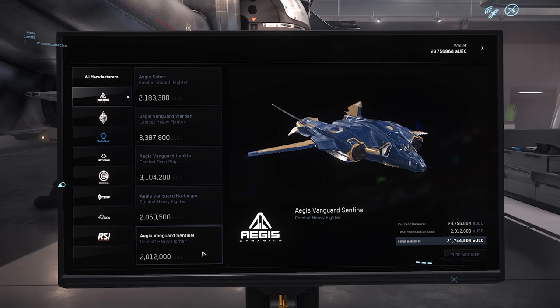The Sentinel is available for purchase in-game for just over 2 million Alpha UEC. Now that you know a little bit more about the Aegis Vanguard Sentinel, let's take a tour.